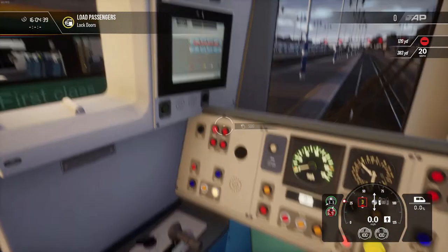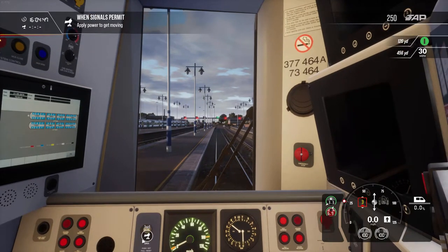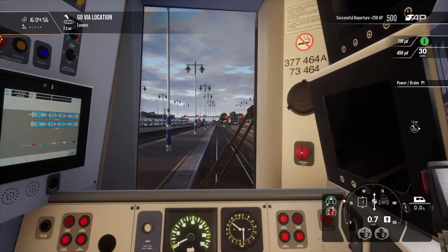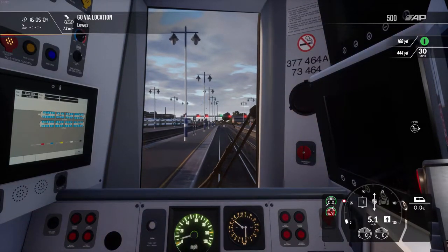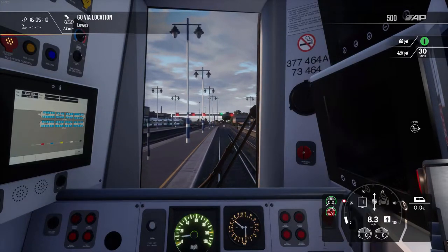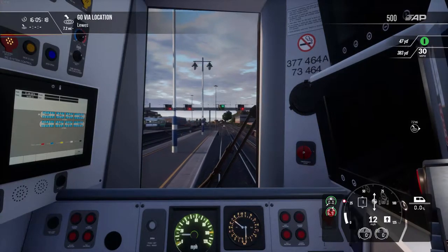Now I lock the doors, which is this button here. It'll tell me on the screen when all the doors are shut. Apply power, get moving. I'm on neutral and now I'm just pulling away. Next stop is Lewes, seven miles away. In the bottom right-hand corner I've got a dial — the little red circle is my speed limit, just an aid to help. Hardcore players would use the speedometer in the middle. The top right-hand corner tells me when the next signal is — green is go, orange is basically beware. I'm just going to coast now.